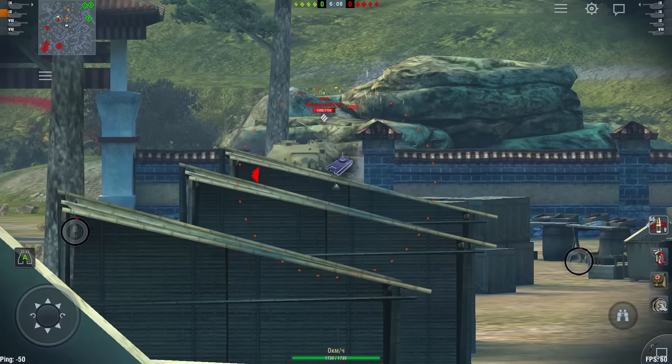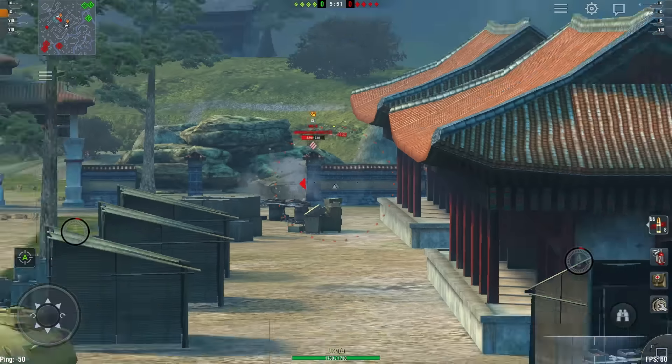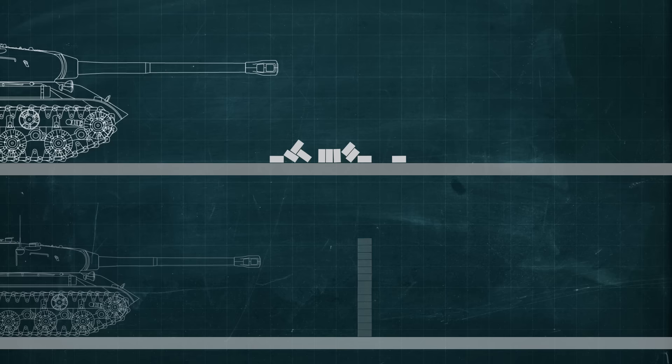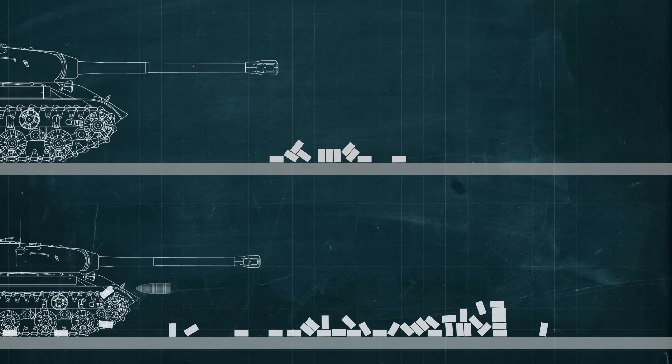Mechanics for firing through obstacles were changed in the game. Having penetrated an obstacle, a shell now continues and can cause damage to an enemy. There is just one peculiarity: obstacles have different durability values. When passing through them, a shell loses some of its penetration capability. As a result, it may be unable to penetrate the enemy's armor and cause any damage.